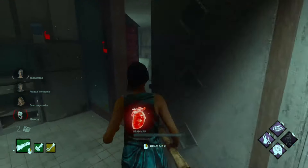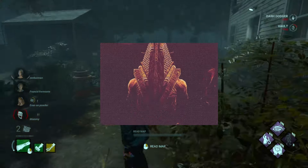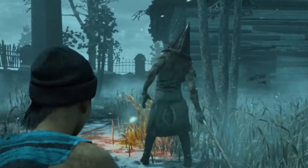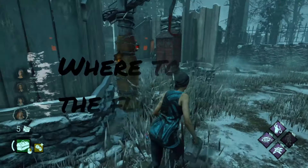Most of the killers have two perfectly good eyeballs, but then there's Pyramid Head. The closest thing you found to eyes are the two man mountains on his backside. Don't you worry, I'm gonna tell you exactly where you need to aim to blind that killer.